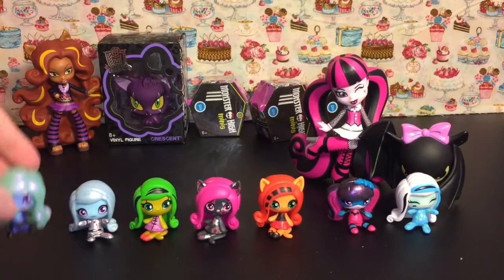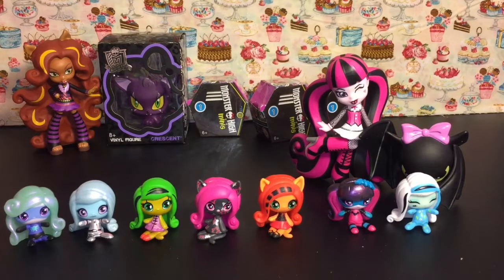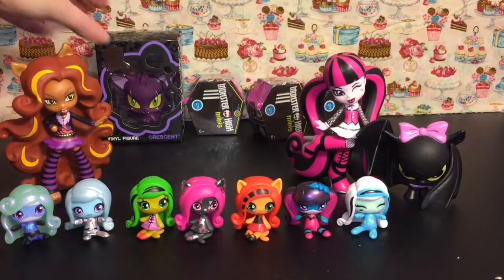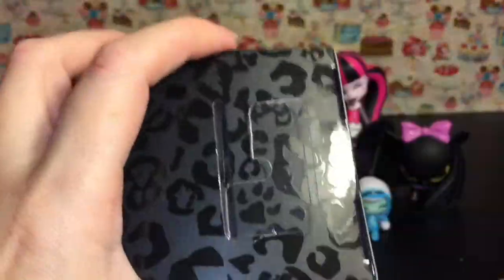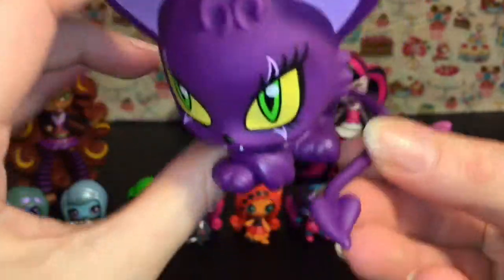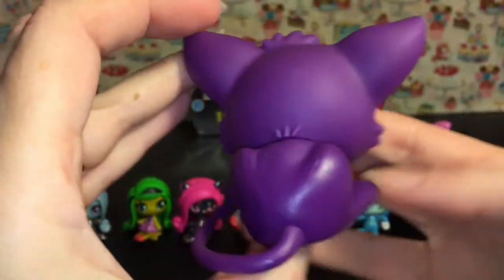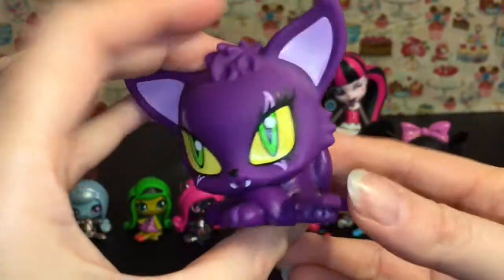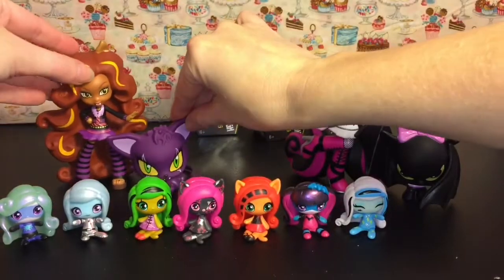Now Claudine wants her little kitty cat pet — we have Crescent! Let's open her up. Here is Crescent — she's really cool, she has a really nice paint job. She has a little tail going on; she's like a hellcat most likely. That is cool — she's just laying down chilling. We'll put her with Claudine.